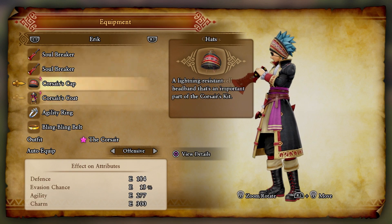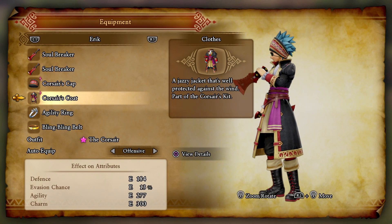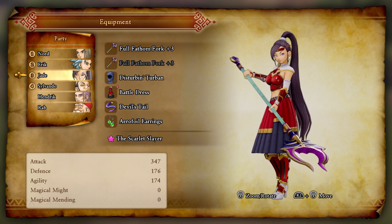The corsair set actually reduces wind damage taken by 20%, which helps out a lot. Next up would be Jade - she's rocking out the battle dress.